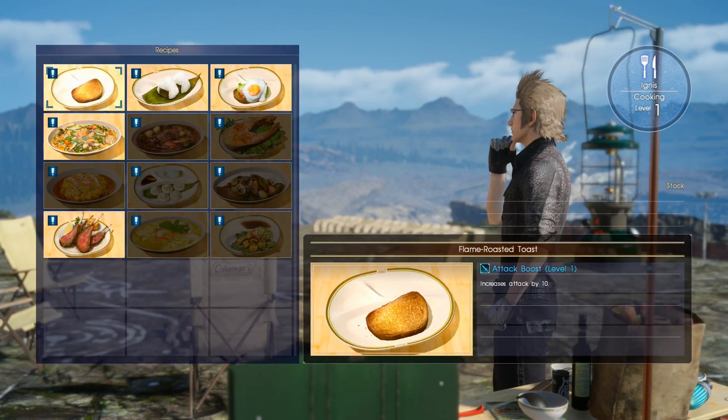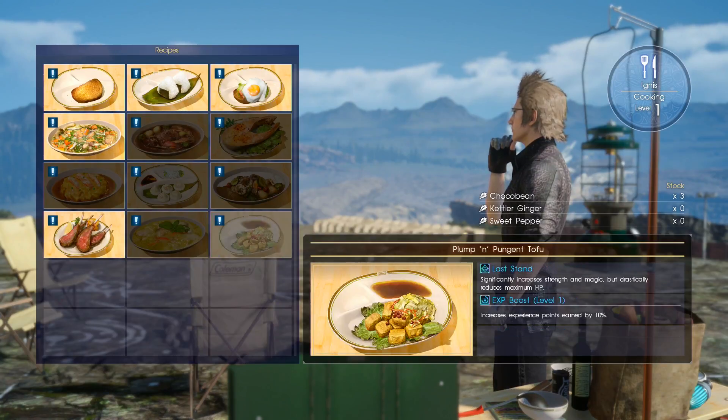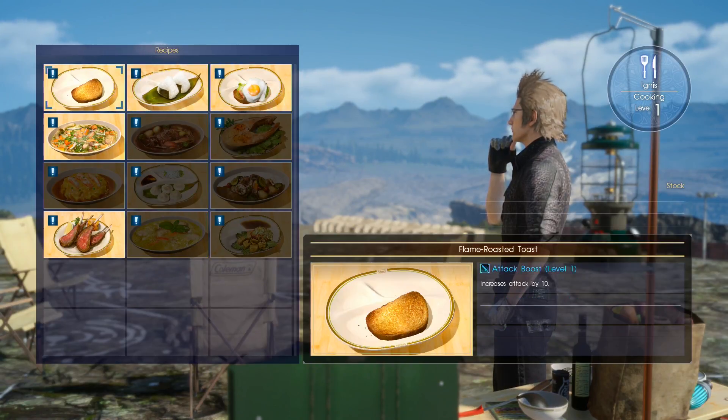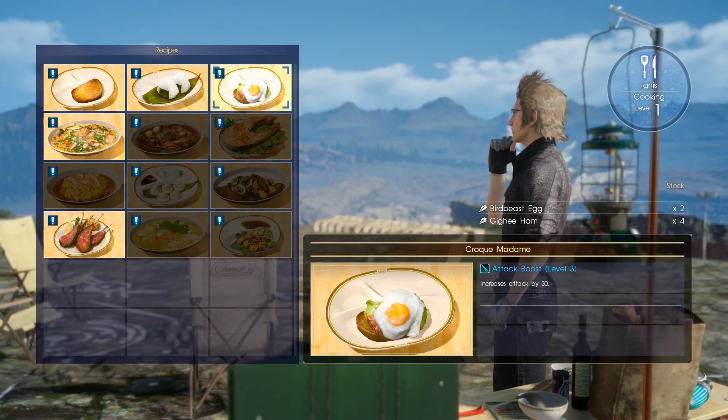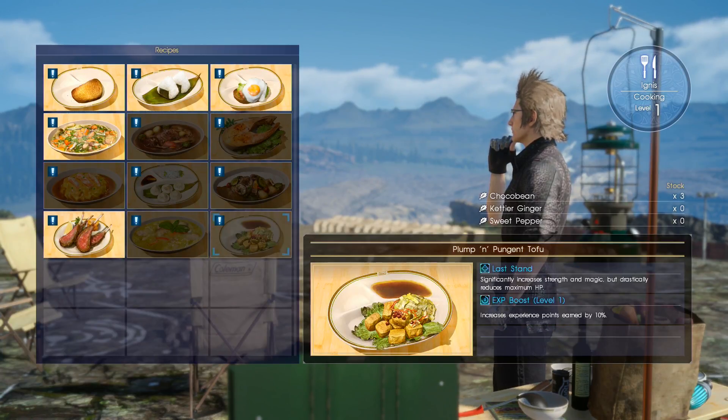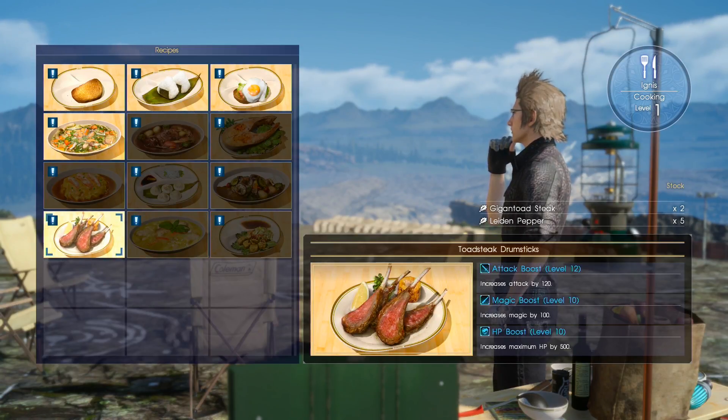Okay, yeah, I thought I'd just let you guys enjoy that little clip there. So, here we got a couple different things. Last Hand — significantly increases strength and magic, which drastically reduces maximum HP. Increased experience points by 1.10%. We have a couple low-level dishes. That's level 3. We can do the Toadsteak Drumsticks. Sweet Peppers are pretty important. We'll go with this one — HP boost level 10. That's pretty nice. A magic boost by 100 and an attack boost by 120.